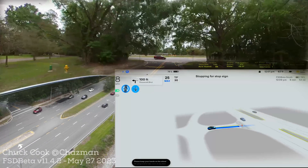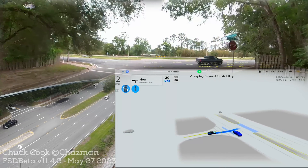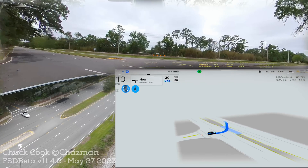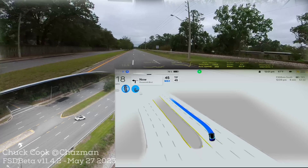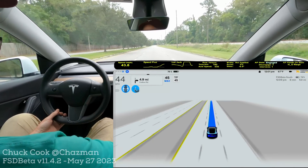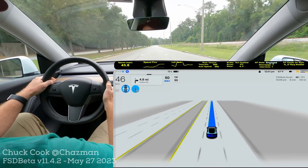Round four. Good stop — and it's wide open to the left. We are just making it easy on it today. It's being very consistent about that middle lane. When I say making it easy on it, it's got the function down very well — traffic interaction and the variability that provides is the thing that I'm sometimes looking for.